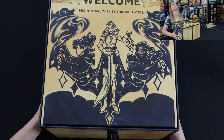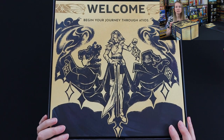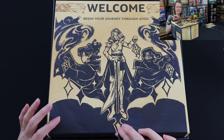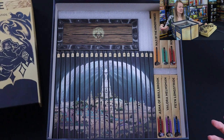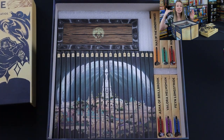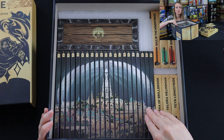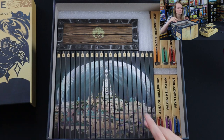Let me turn this around so you can see the beautiful welcome — 'Begin your journey through Atios.' It has a nice little ribbon. I'll pull this up and take the whole thing out so you can see the inside. The artwork on the outside of each one of these adventures — each one of these missions — is numbered. You've got one to 21, and each one is part of this beautiful picture on the outside.